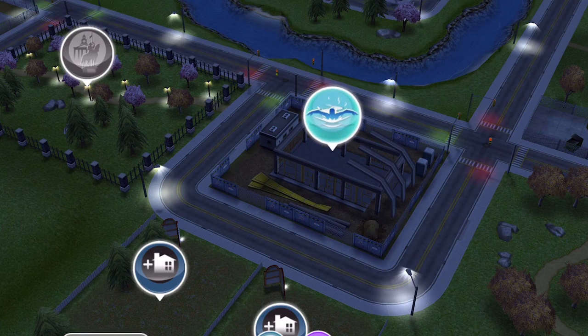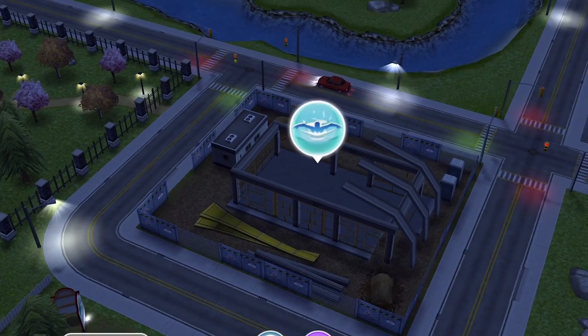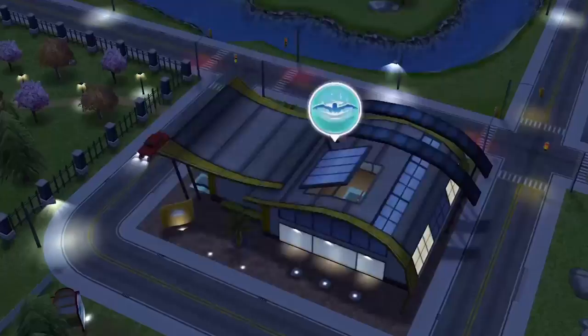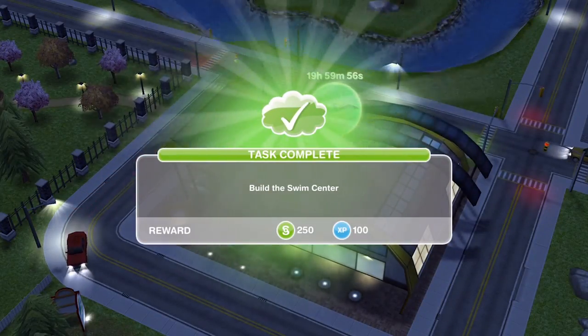The swim centre has now finished building. You will get a pop-up to tell you that it is finished, and when it is done it will be flashing. Just go ahead and click on it — and that is task complete: build the swim centre.